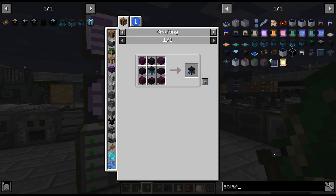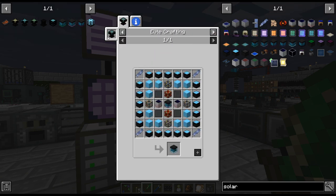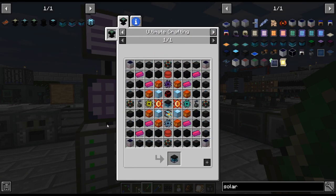Tier 4 requires the advanced crafting table. Tier 5 requires that. Tier 6 requires the ultimate. So I mean, we're kind of working on these at the same time, which is good.